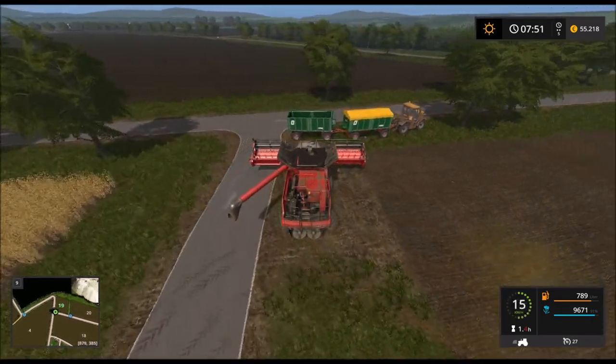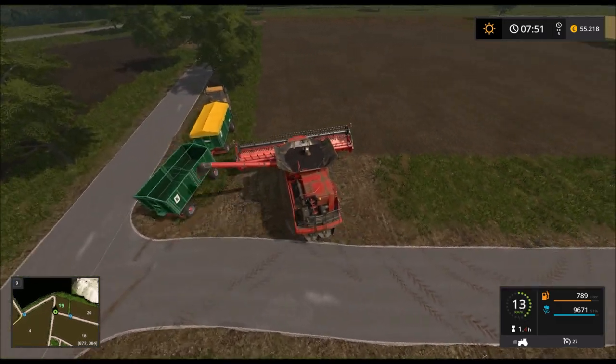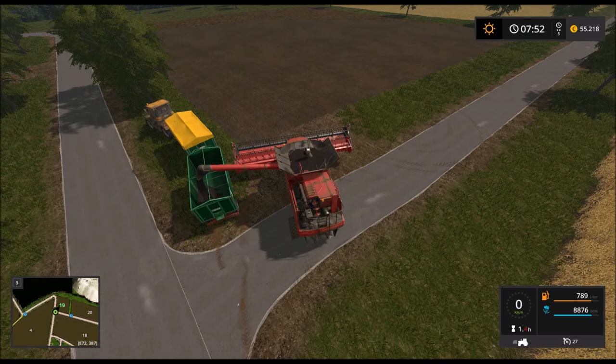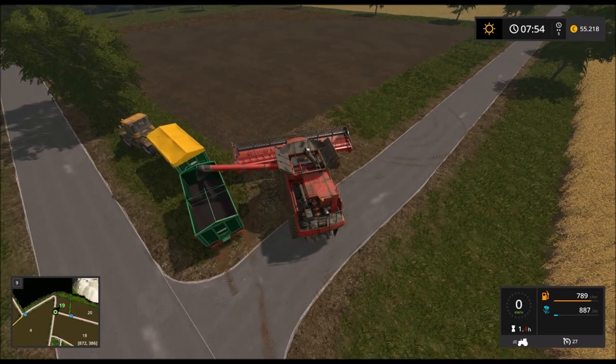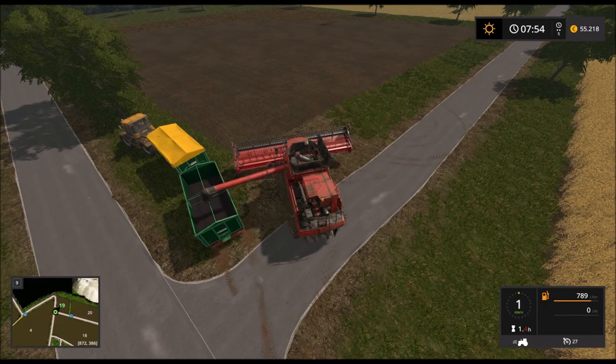Jetzt müssen wir abbunkern, am besten ohne unsere Anhänger zu beschädigen. Dann fahren wir noch zum letzten Feld Nummer 30, das wir ernten müssen. Ich werde aber wohl vorher die 47 noch düngen, weil die hat es nötig – ich möchte ja volle Düngestufe erreichen.